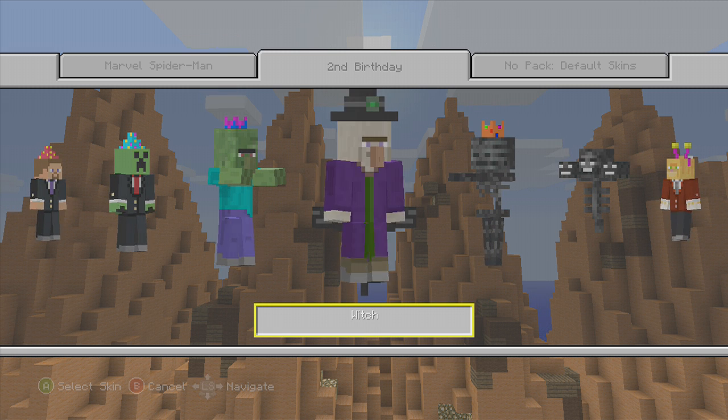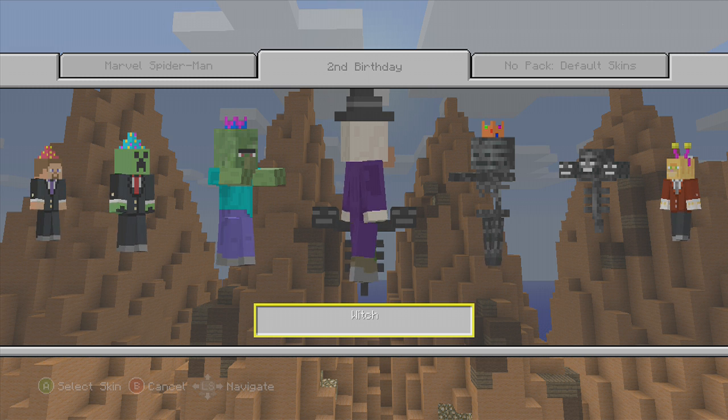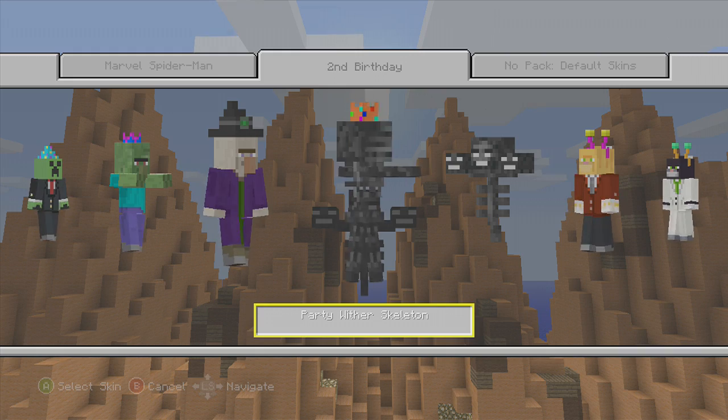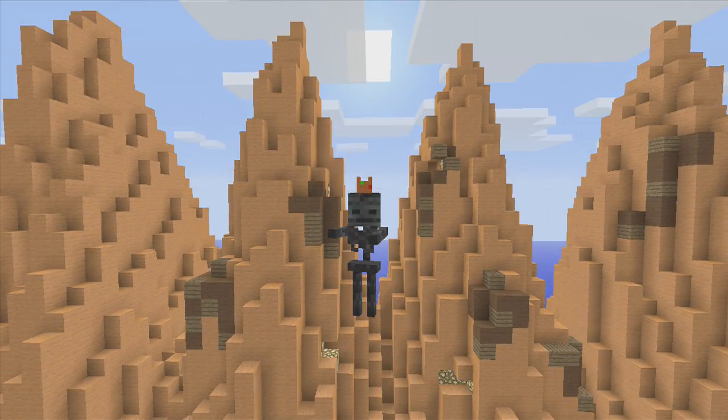And we have a Witch — finally we have a Witch. I've honestly been waiting for this for a while. Here we have the Witch. And then last but not least, the Party Wither Skeleton. We do not have Wither Skeletons yet — we don't have them yet. But that looks pretty cool.